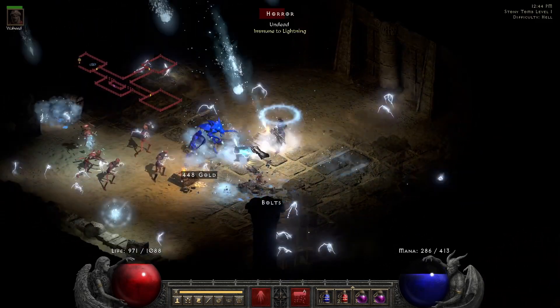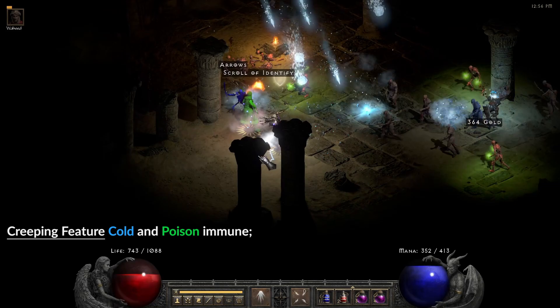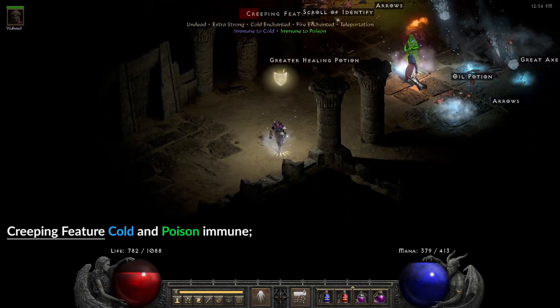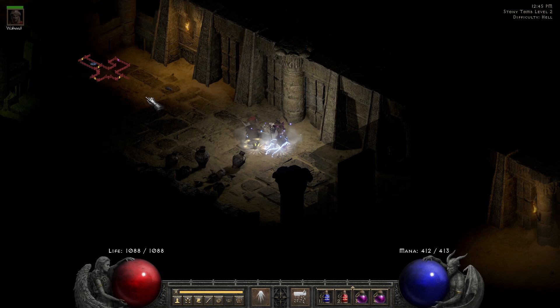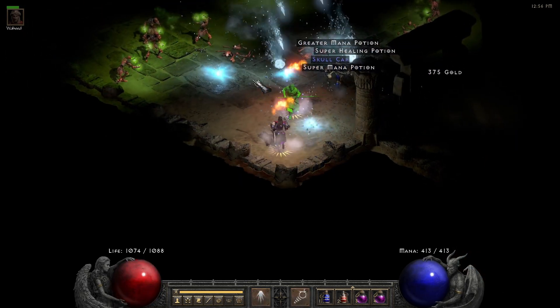The area contains two more special things. One is a super unique Creeping Feature, who is always cold and poison immune and will always drop two items. Be careful with it, as it is cold enchanted and can cause significant damage if your cold res is low. The second special thing is a sparkly chest.